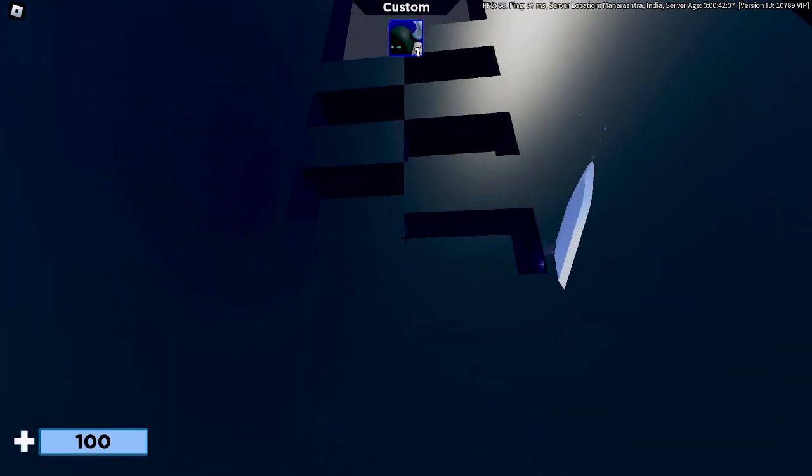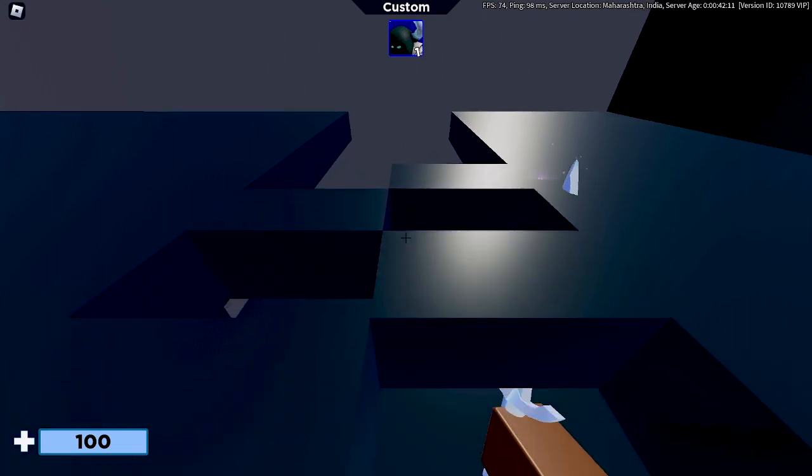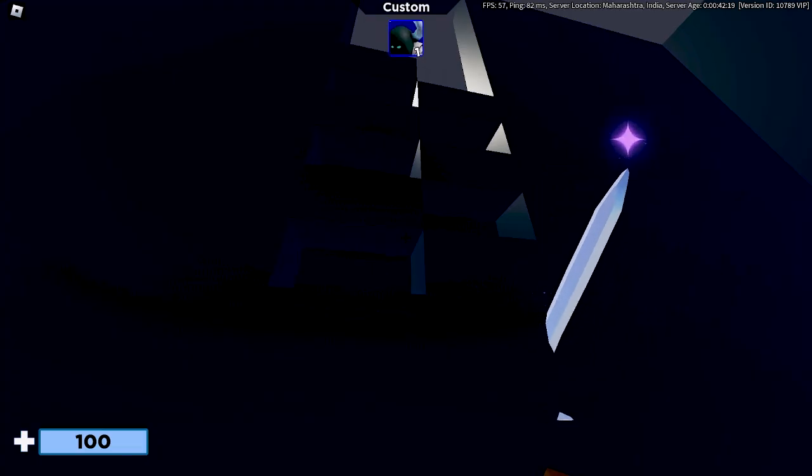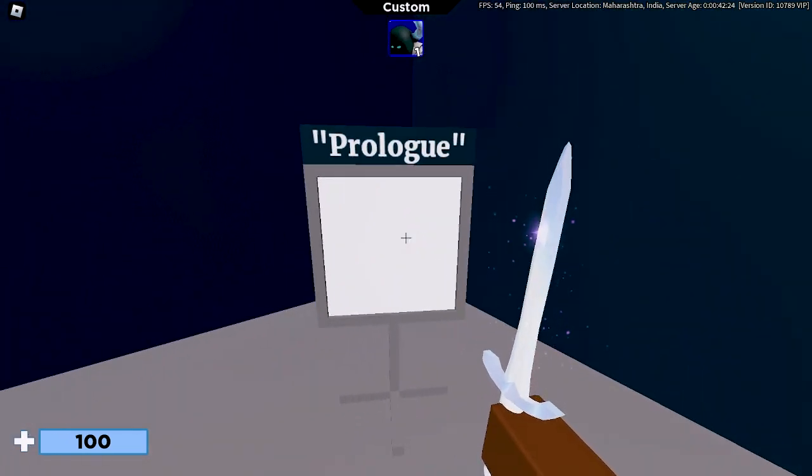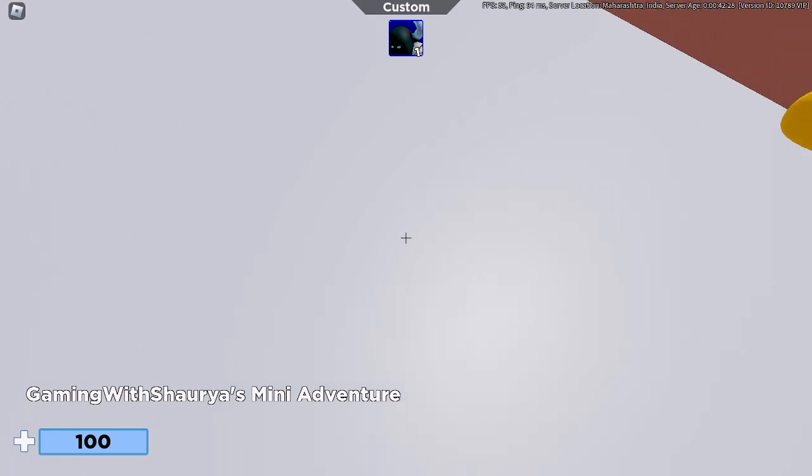It's a long pathway and you should find this structure. You have to climb this. If you're on PC, you have to jump and press C, but on mobile it automatically does that for you. This says prologue — I think you have to touch it.